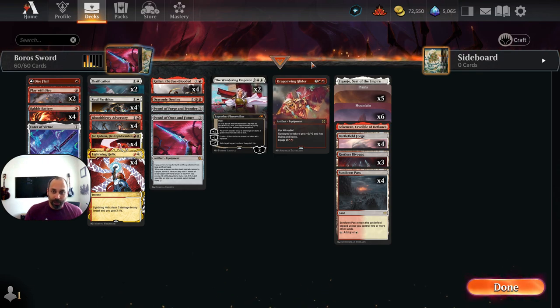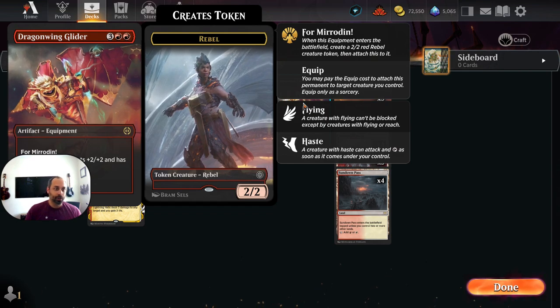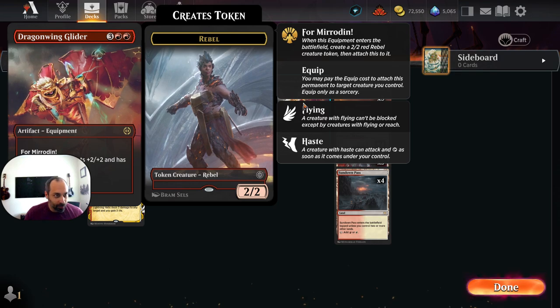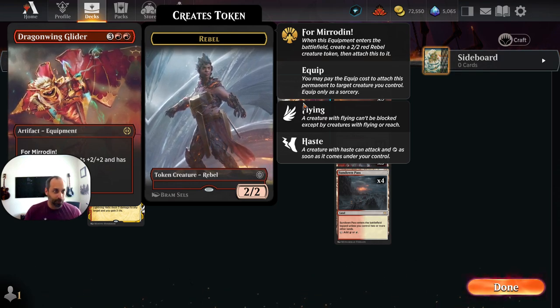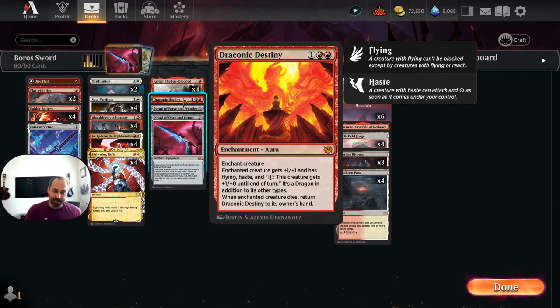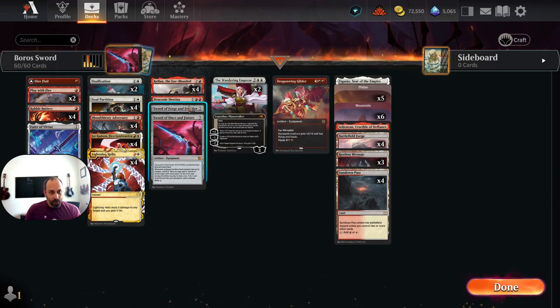We'll start from the top on things we want to potentially tutor with Kellen's sorcery. Starting with Dragon Wing Glider — this is just a one-of at the top of the curve in case we need to fly over for four; otherwise we generally don't want to see this card. Moving on to Draconic Destiny, still just a one-of, but a worthy target — it gives our creature flying, haste, and firebreathing. When that creature dies, we can return Draconic Destiny to our hand and cast it again.